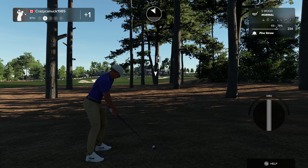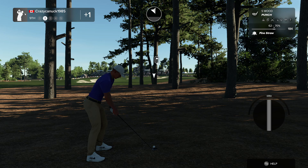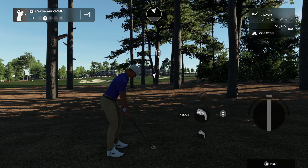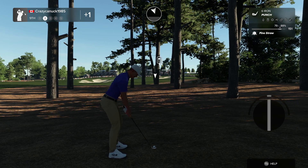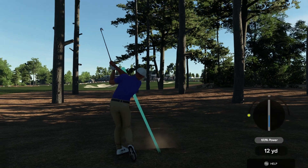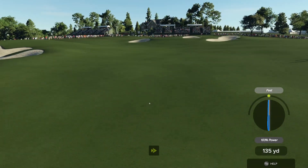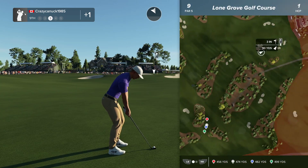Yeah, that's a terrible shot. We've got a little shot shaping here. Five wood is 62 to 70 from the pine straw — that's awful. We're going to six iron punch this. We can't really tell with the shot tracer how far this is actually going to shape. There we go — oh, beautiful! Beautiful out. That's a fantastic shot if I do say so myself.